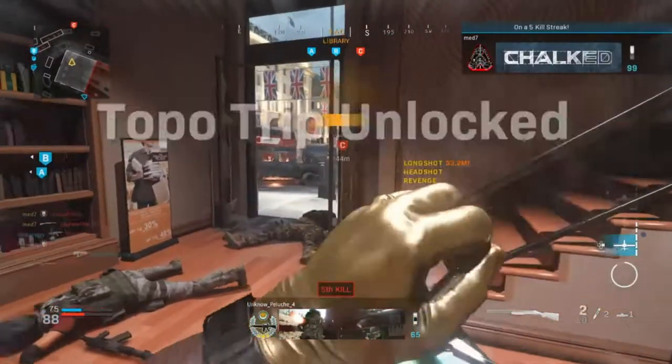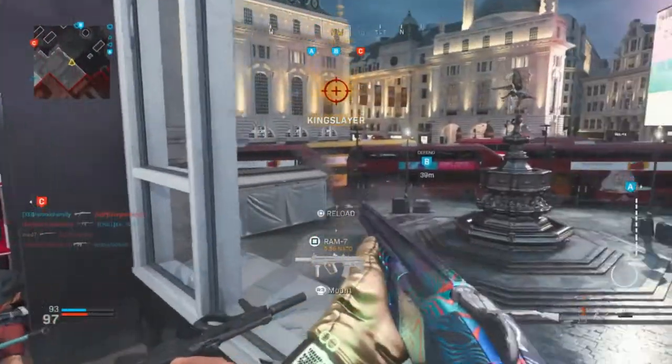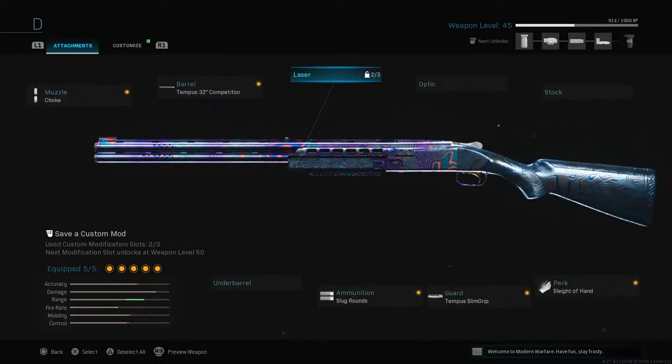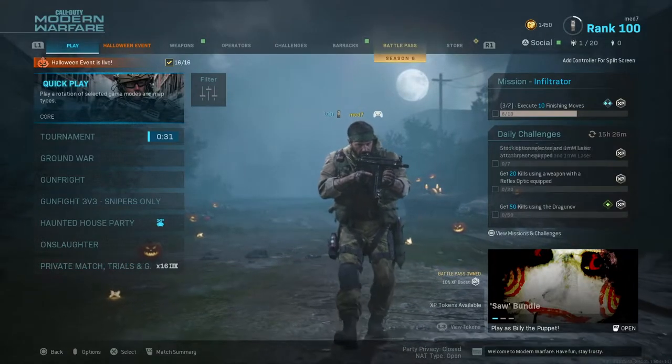Oh my days, we got a collateral! Look how good this thing is. This is the class on screen right now — honestly it's so overpowered. The only thing it requires you to do is be able to aim. It is an absolute overpowered, disgusting weapon. I honestly hate this weapon, but it's insane. Without further ado, we're going to hop straight into the gameplay right now. I hope you guys enjoy.